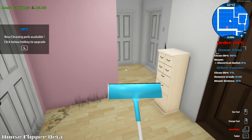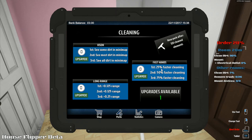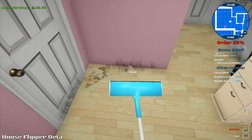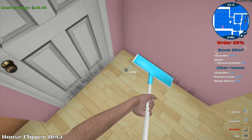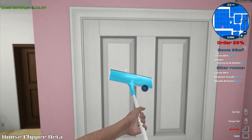New cleaning perk available — press L to upgrade. Fast hands: 25% faster cleaning. New perk after 120 cleaned elements: see some dirt in a minimap, or long range. I think we'll go for the 25% faster cleaning upgrade. Is it going to be worth it? I think it probably is. We can also see dirt on the minimap.